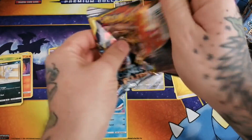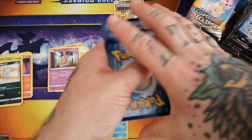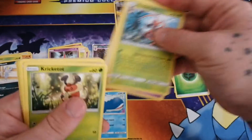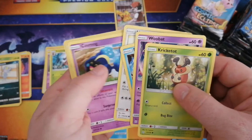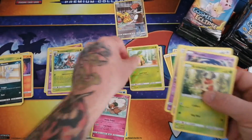Man, I love this set. I don't know about you guys, but it's just been really, really awesome. The character cards, all that jazz - the artwork is phenomenal. We got our three uncommons. Another island challenge amulet - that's a good card right there, guys. Our commons and then our reverse Sun and Moon current and a non-holo Whimsicott.